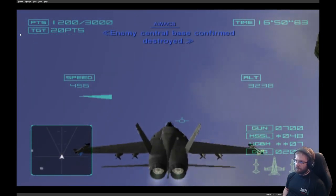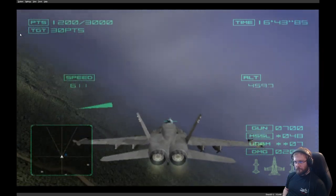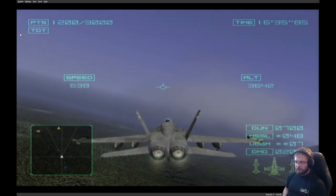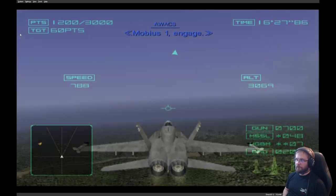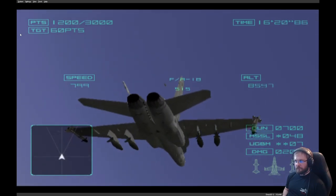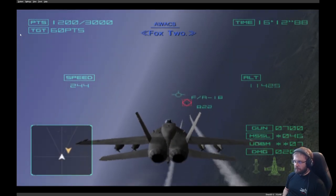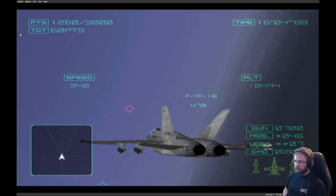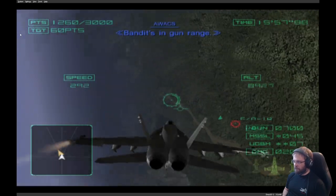Enemy central base confirmed destroyed. Bandit confirmed in Vector 060. Mobius 1, engage. Submarine dock in Vector 340, 8 miles, Box 2. Nice kill. Locked on. Bandits in gun range, Box 2.